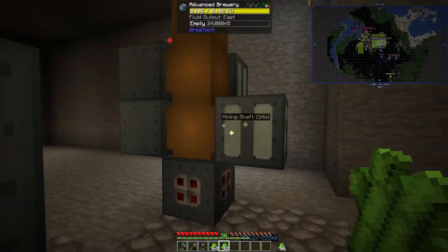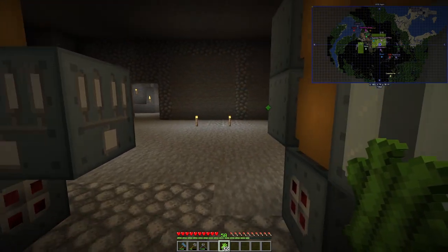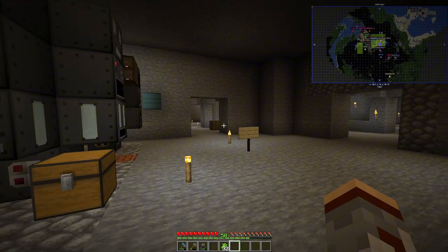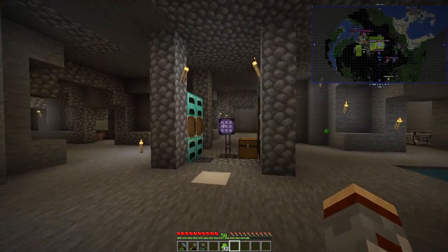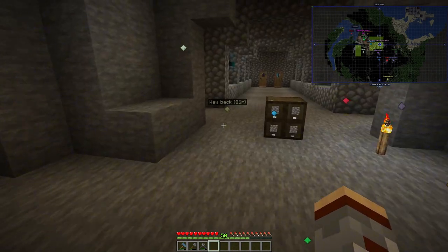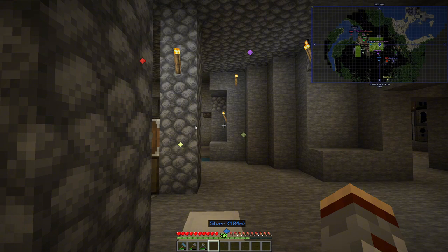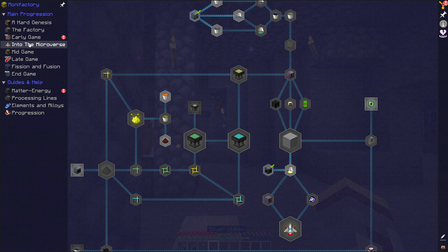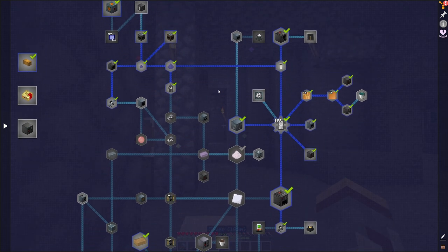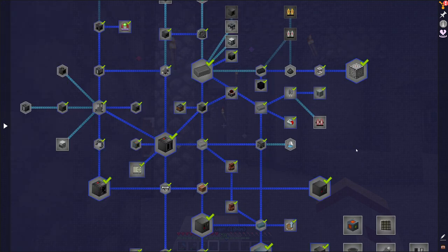So what we want to do is come over here to our brewery. I did make an aqueous accumulator — I made it for the pyrolysis oven. On that note though, I don't think there's another way to generate water right now, save for the GregTech water cover — water facade — but I don't think we're there yet.